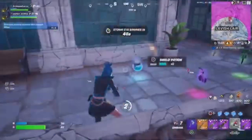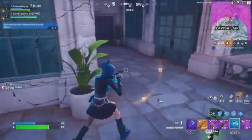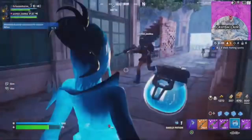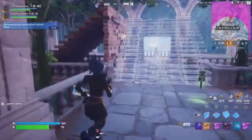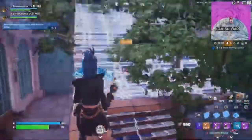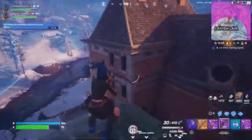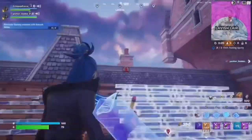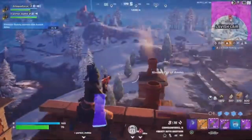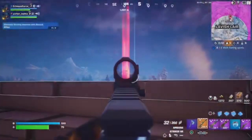I kind of want to show them the vault, but next game we can go to Grand Glacier. This shotgun has a red dot with a drum mag on it — this is crazy. There's a duo and then one player left — we have to win this game. I think I know where they are.